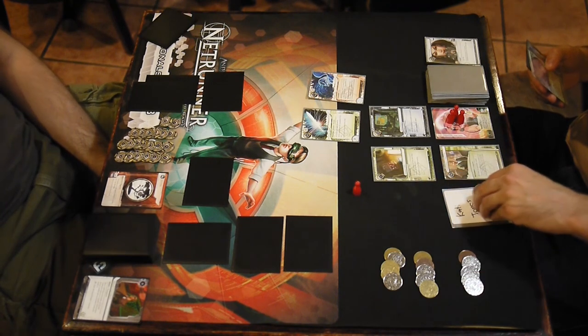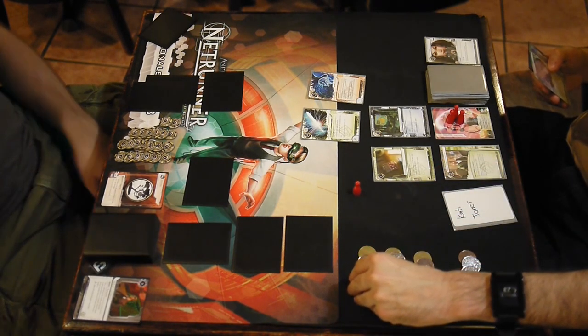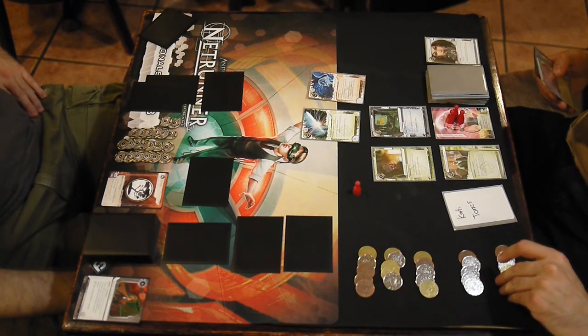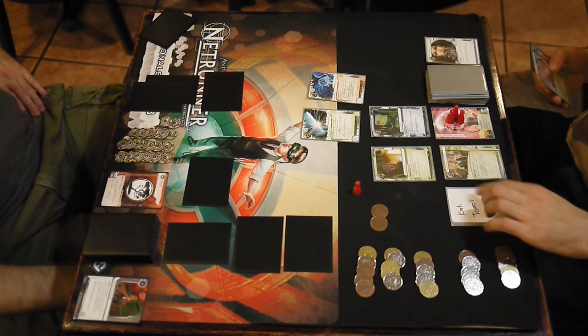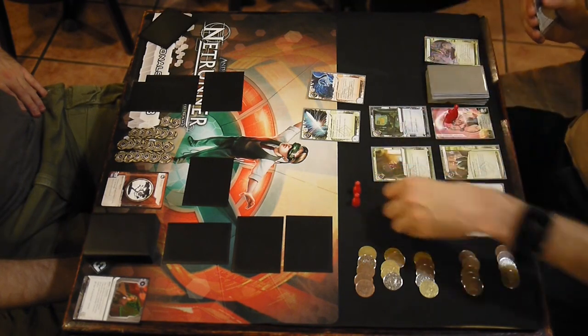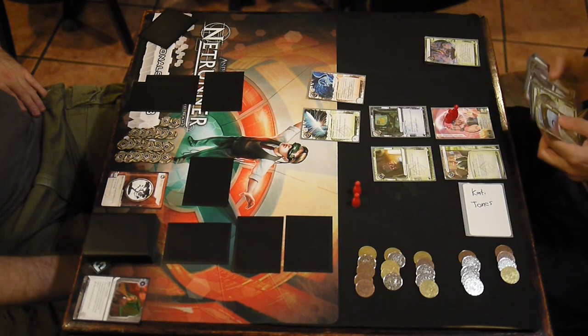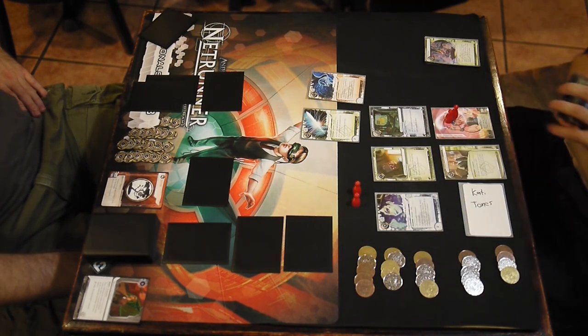The runner might forget it's there, both players forget, they forget to access it — which is just broken rules. You must access it. It's just a matter of which order: do you access the card on top of R&D first, or do you access the Hokusai Grid first?